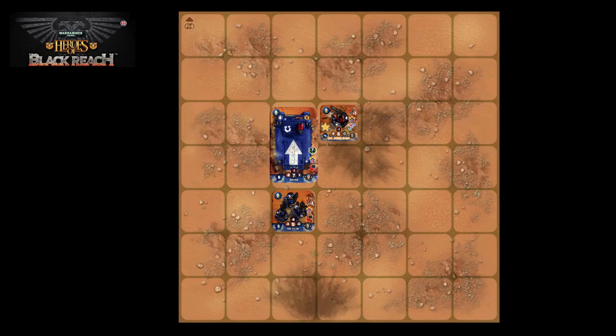An infantry unit cannot move through enemy infantry units, or through friendly or enemy vehicles. So here we have a tactical unit trying to move to a marked square. It cannot pass through the Rhino because it is a vehicle. However, it could go left or right, passing through Sergeant Vorolanus since he is a friendly infantry unit. The tactical squad must finish its movement action in an unoccupied square.